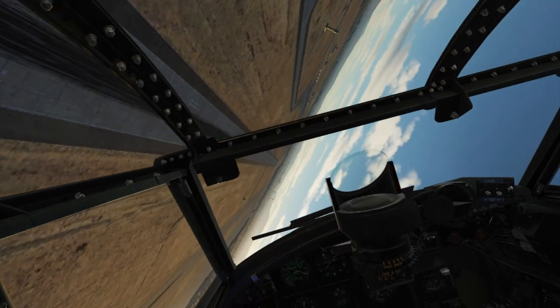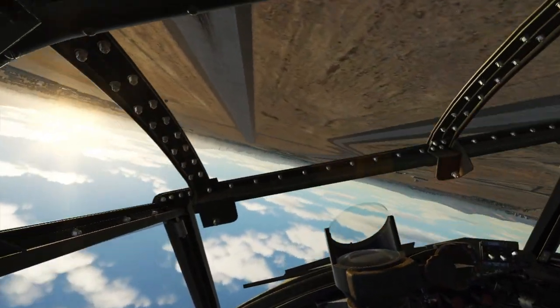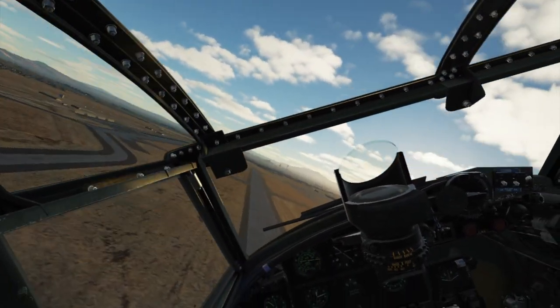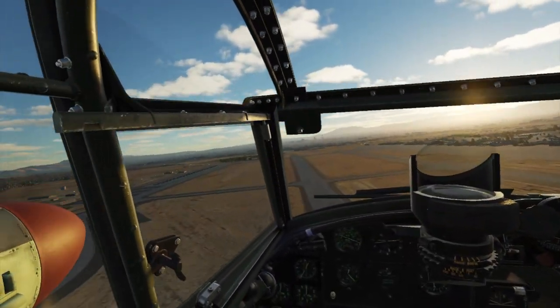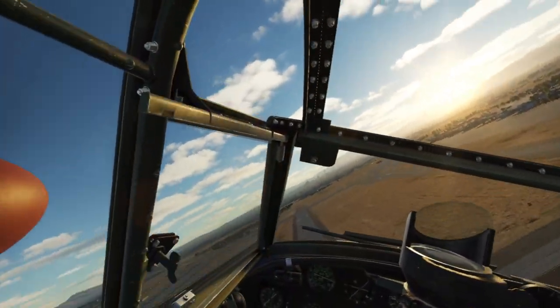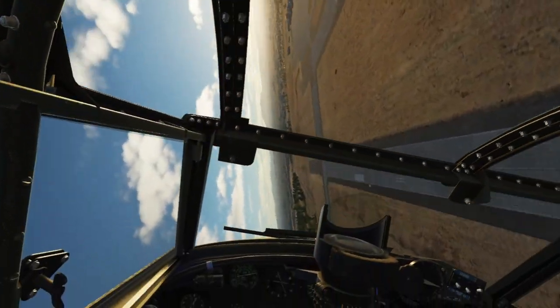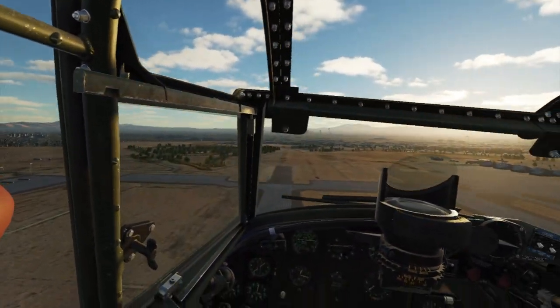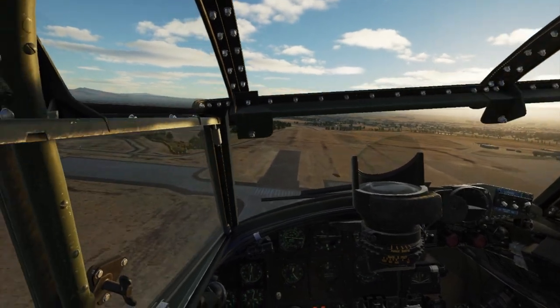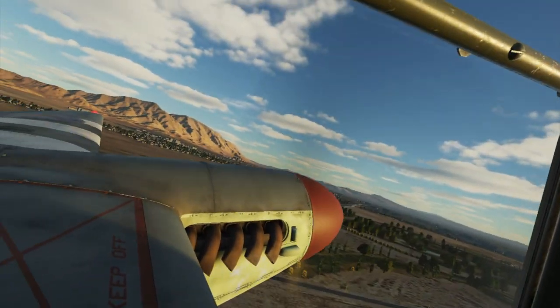Here we're going to do a sequence of rolls, trying to keep it as axial as possible — now to the left, to the right, to the left. As the speed decays I am using rudder so it's not exactly axial, but it's fairly close and I'm happy with the way she rolls.